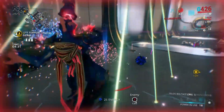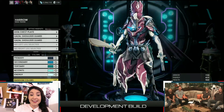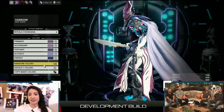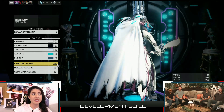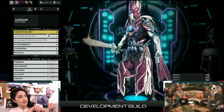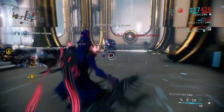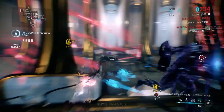Next up: you can now do separate Syandana and armor coloring. Before, everything had to match, but now the armor coloring and Syandana coloring are separate, giving you more customization possibilities — great news for fashion frame players. Also, TennoGen items are coming soon, around Round 8.